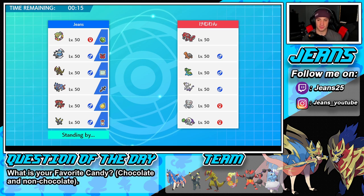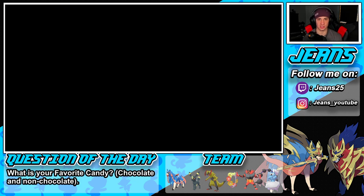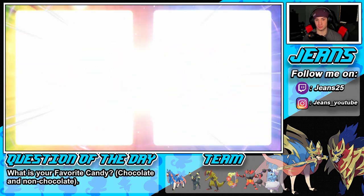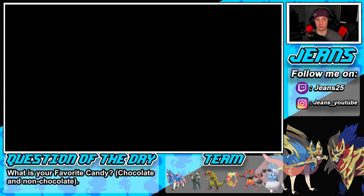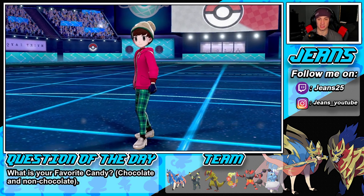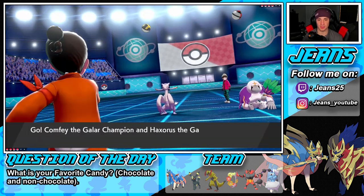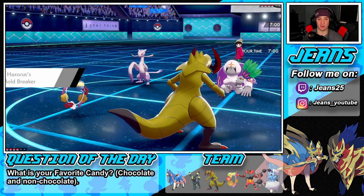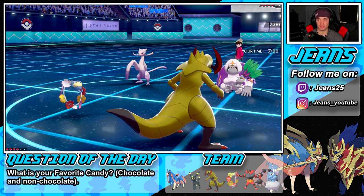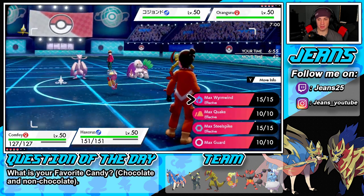He could lead Indeedee-M which could definitely come out here turn one, considering it has Fake Out and all that good stuff. But I believe Comfey goes before that with Triage ability — it can drop a nice Draining Kiss before Follow Me actually comes out. What I think is awesome about Comfey is it goes before Follow Me's, so I can actually proc the Weakness Policy before Follow Me activates. Let's see who he leads.